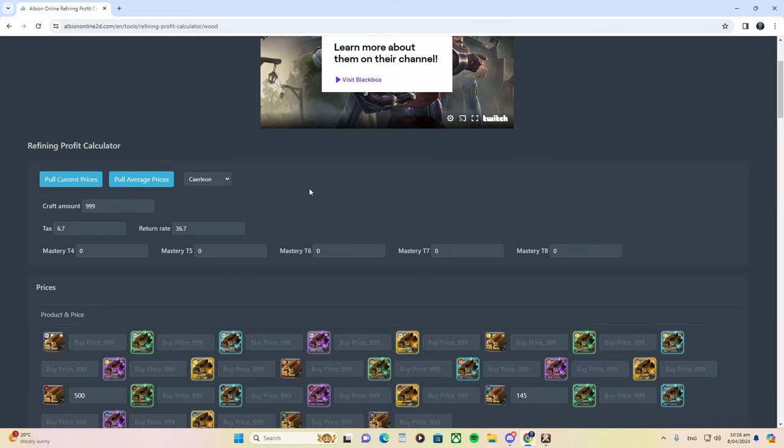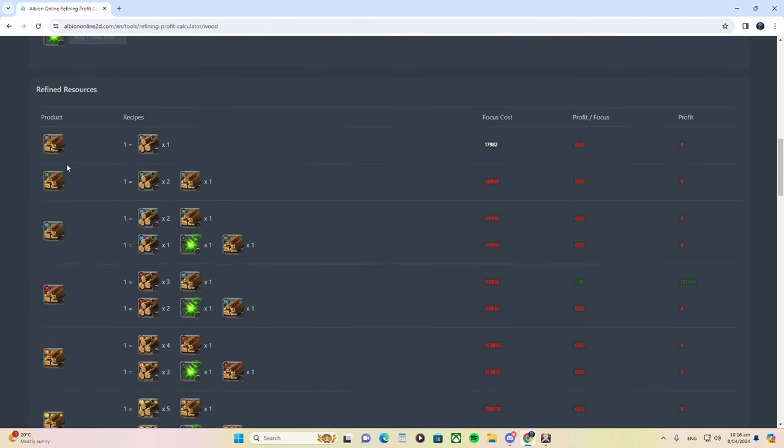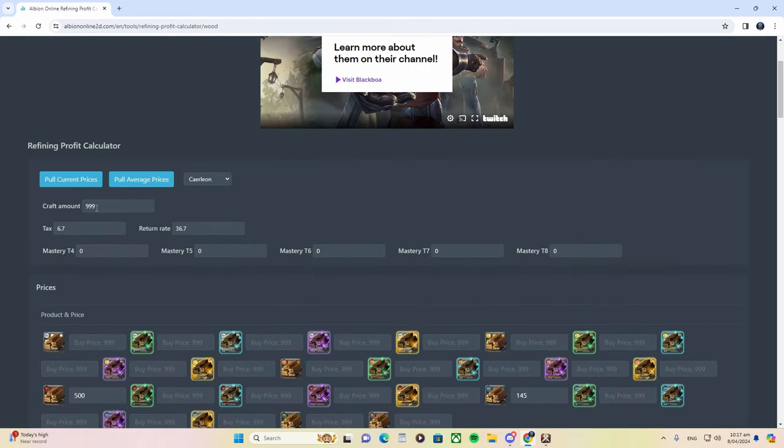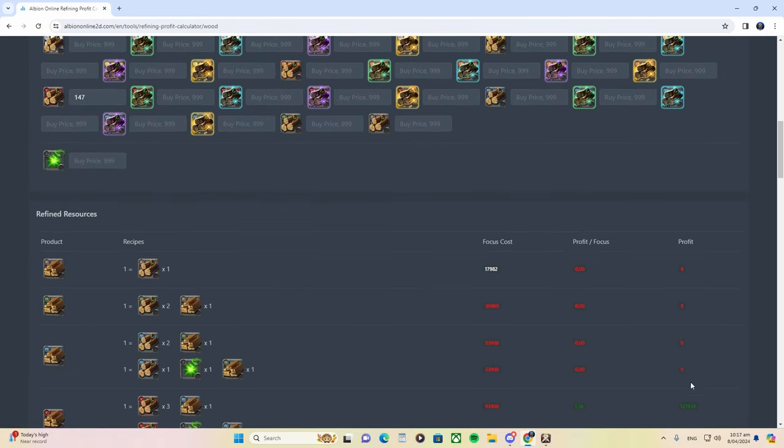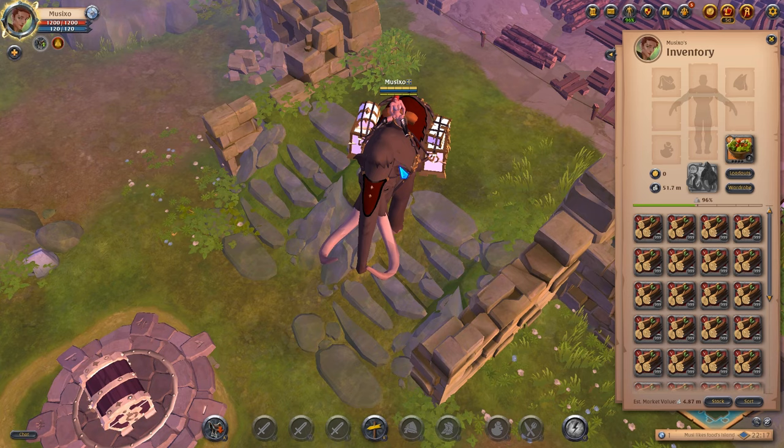Now that we've filled in our tax and return rate, the crafted amount is 999 — because you can only hold a stack of 999. Once we fill this in, we scroll down to look at our profit. Under tier 5 cedar planks, we make a profit of roughly 130k — the actual number is 127k, but we'll round up. For every stack of 999, we make a profit of 130k. That's how I calculate my profit.